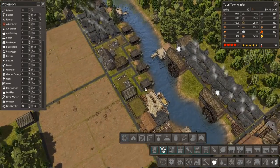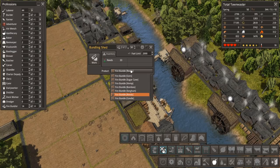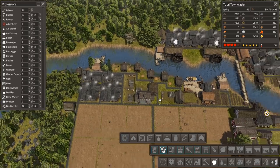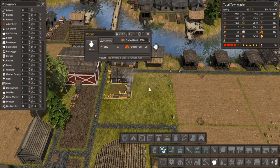Along with that, fire bundlers can also use other things. I'm not worried about any of those then — reeds are fine. A couple more fire bundlers might not be a bad option. We do have space over here. You're a potter — that potter is going to need to get moved as well.